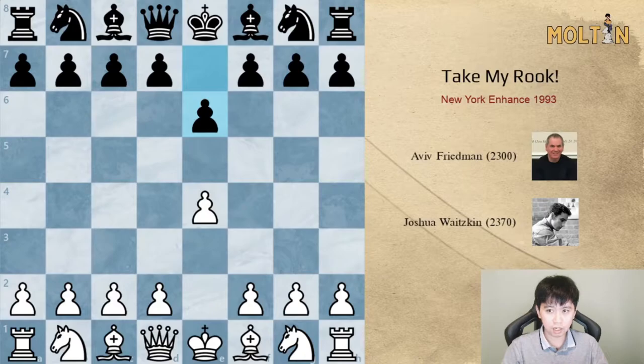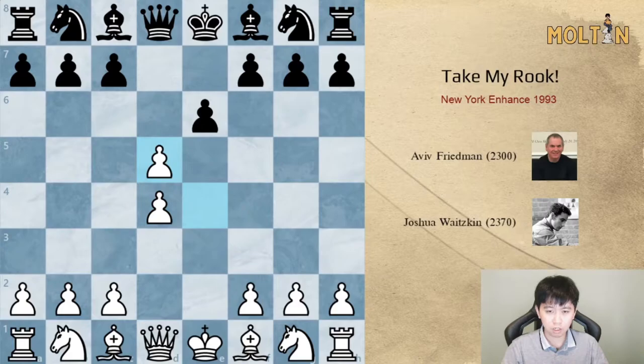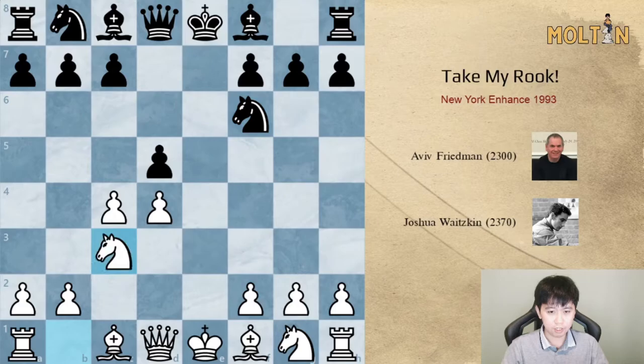The position arises after e6, d4, d5, and then the exchange French. Of course it's not the best variation you should consider, but back then I had very specific ideas based on this game.